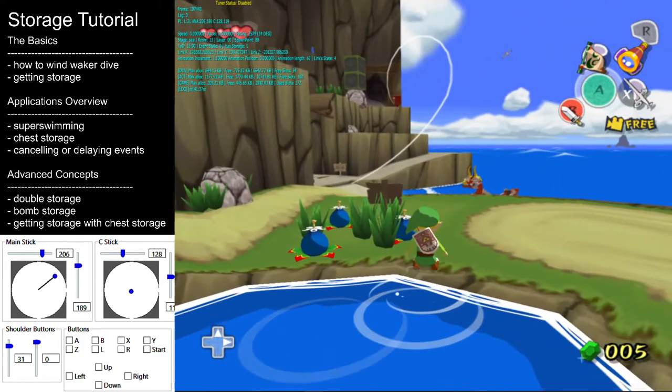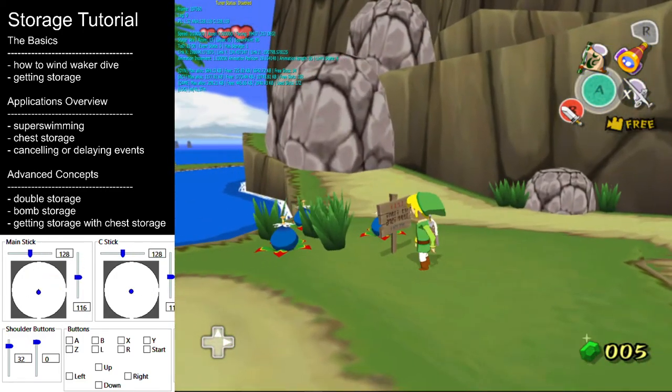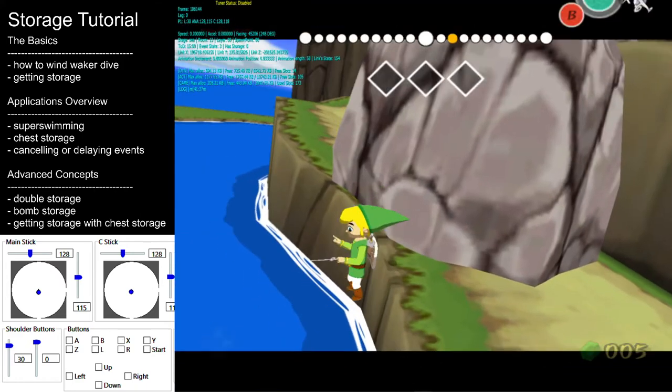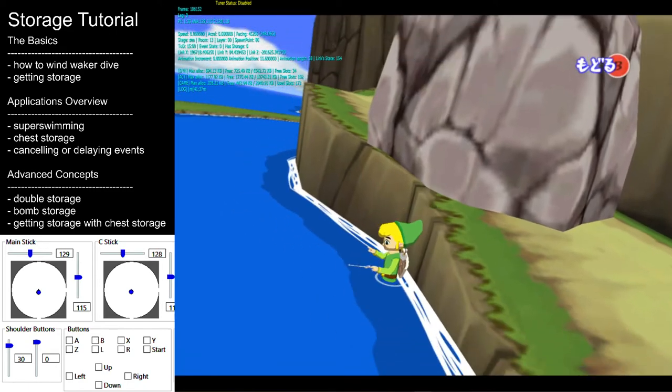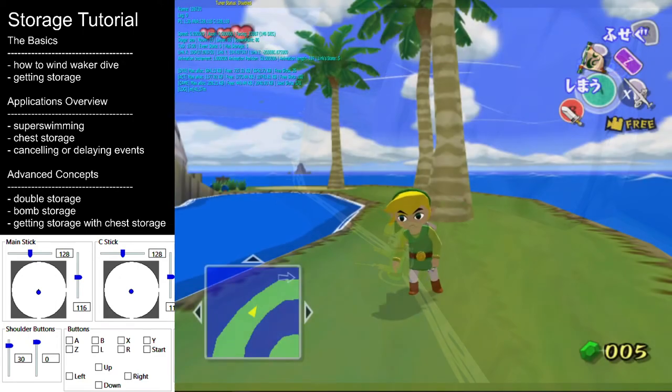Storage means the next time you interact with something that attempts to take control of the camera, it gets canceled. Getting this timing will take practice — this is a one-frame trick. The B button must be pressed three frames before Link touches the ground, and the timing for the button press will depend on how high the dive is, varying from location to location. If you intend to do a speedrun, you'll want to practice each storage location and get used to each individual timing.